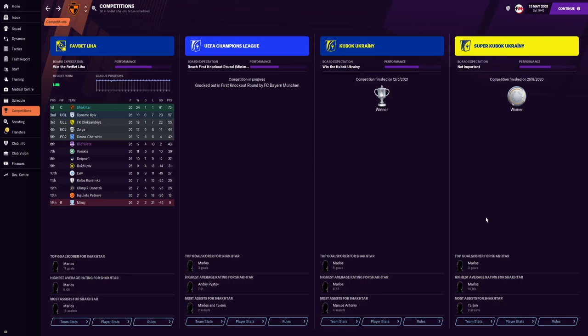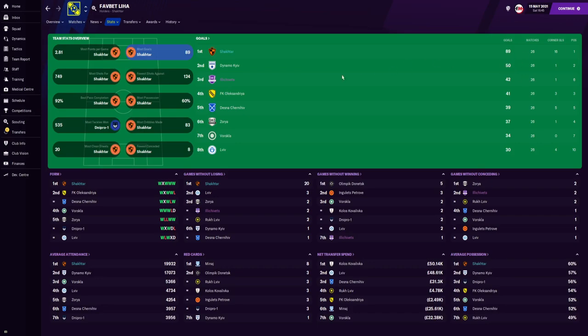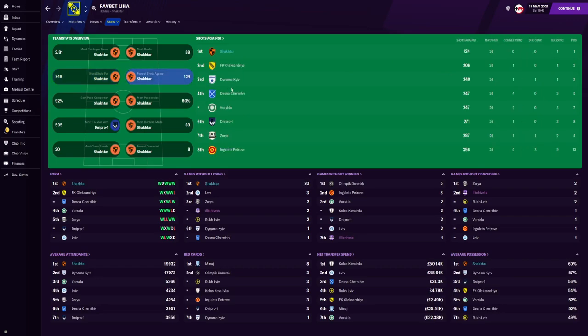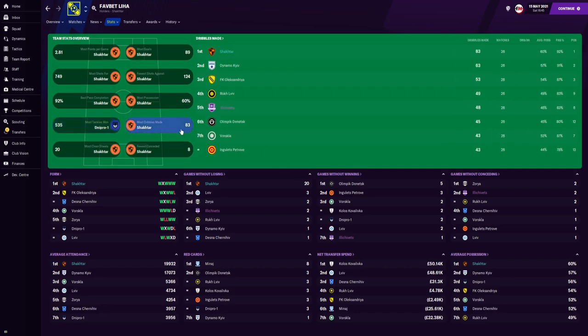In the league statistics, for points per game Shakhtar came in at 2.81. We scored the most goals — 89, which is 39 more than Dynamo Kiev. We topped the list for most shots, fewest shots against, and best pass completion at 92%. For most possession, we had 60%. We didn't need to make many tackles since we were on the ball most of the time, so you won't find Shakhtar high on that table. But when it comes to dribbles made, we are first.